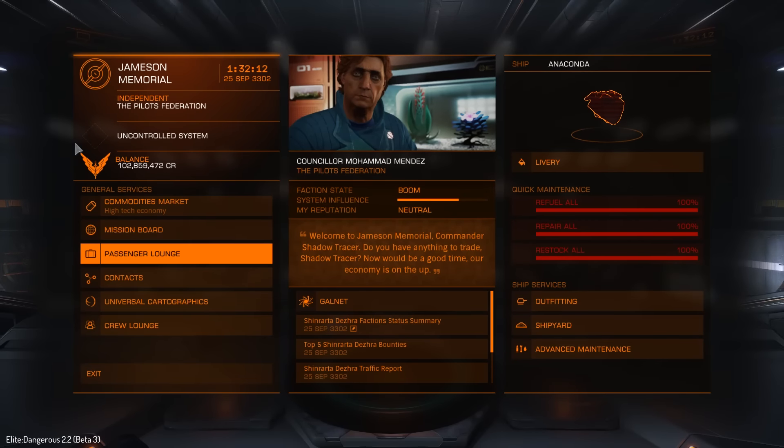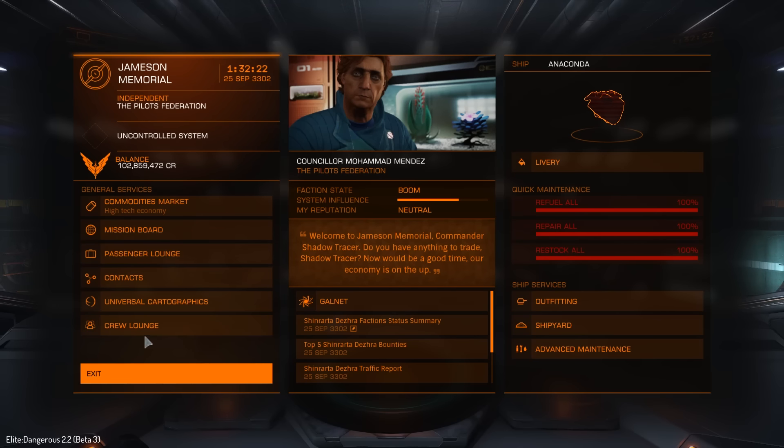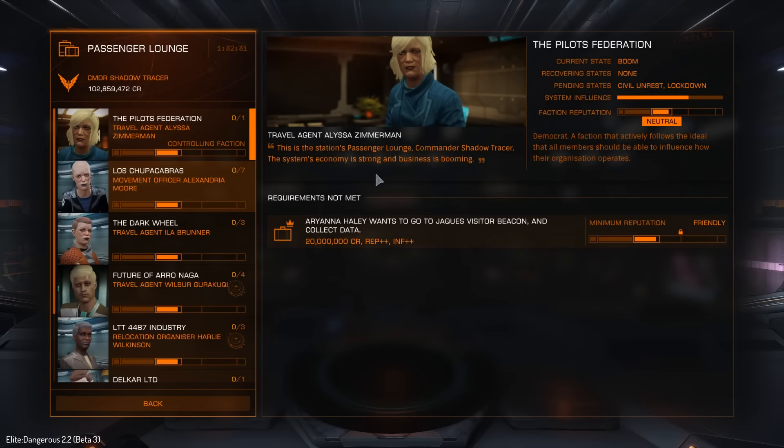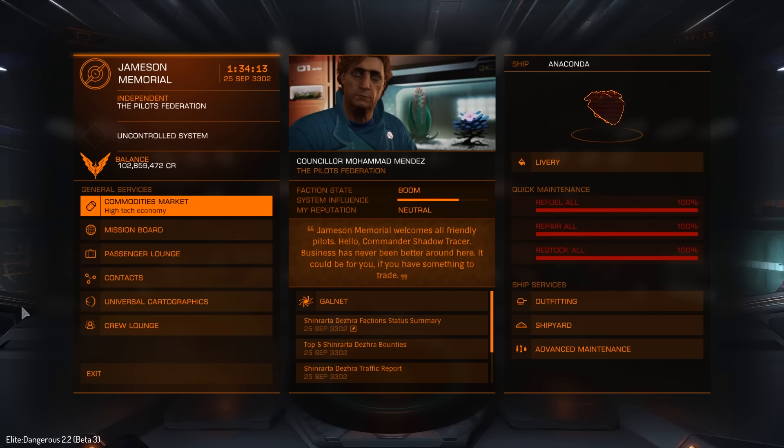Some of the other new stuff is over here on the menu side. We still have things like the commodities market and the mission board, but there are a couple of new things — one is the passenger lounge and the other is the crew lounge. The passenger lounge is very much like the mission board, but the missions you get are all passenger missions. You'll need a module called a passenger cabin. There are different kinds of passenger missions depending on what kind of passenger cabins you have — luxury, first class, etc. Basically these missions are like cargo runs, except your cargo complains at you occasionally.